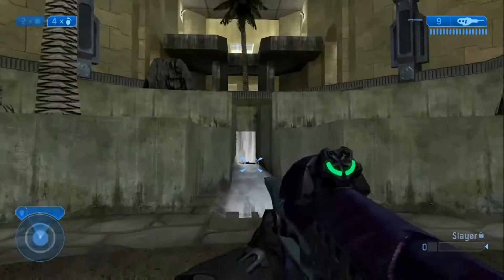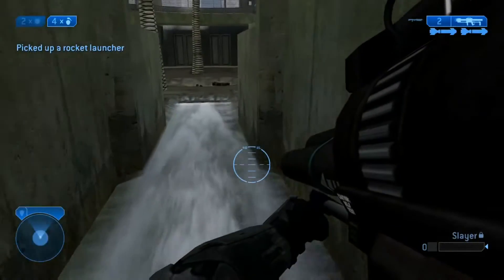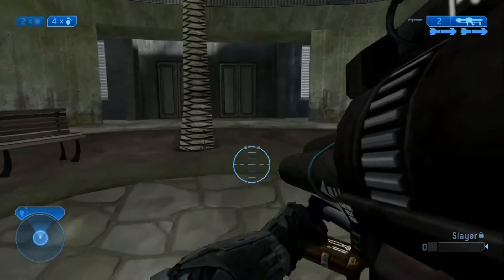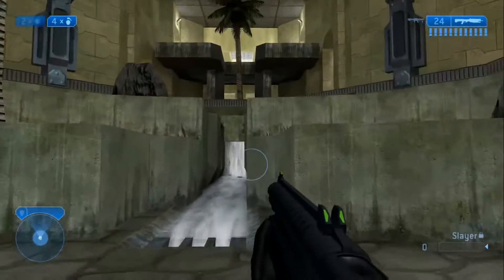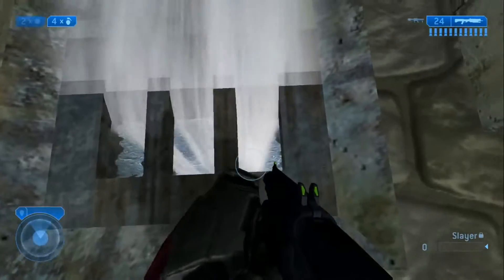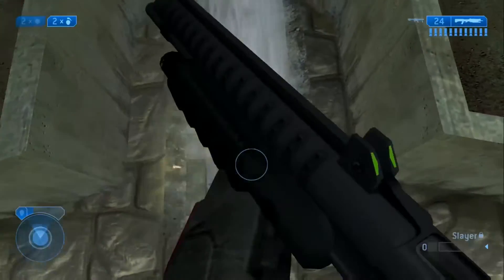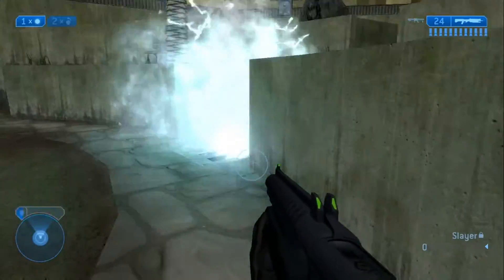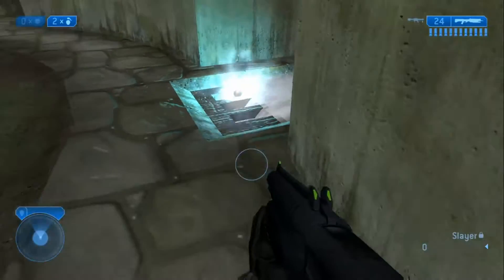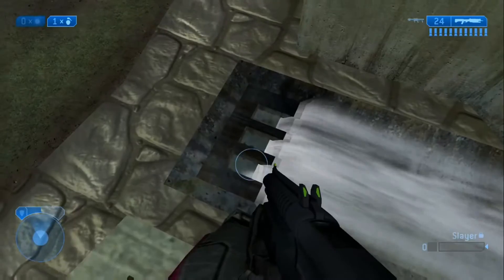Here's the rocket ammo, and then the rocket launcher spawns right here where the waterfall is. In a team match, one team will spawn here and then one team will spawn down under the lift. This is where the sword spawns — you can actually see it from here, so you can throw a nade down there. I thought you could, but maybe that was in Halo Reach.